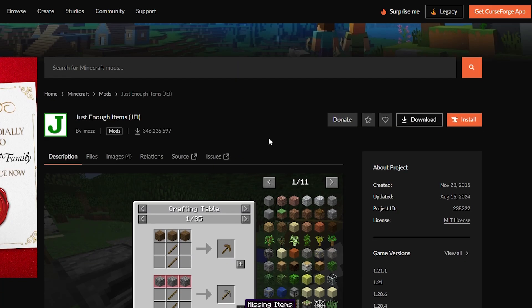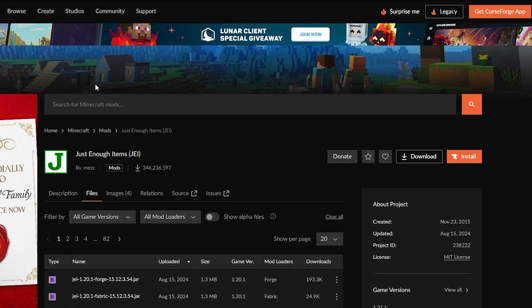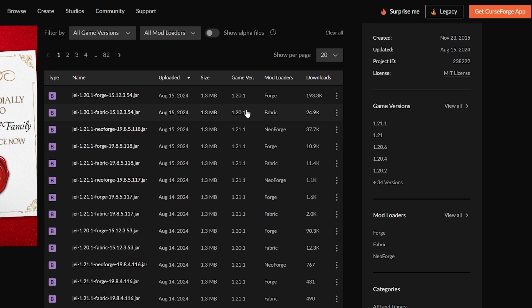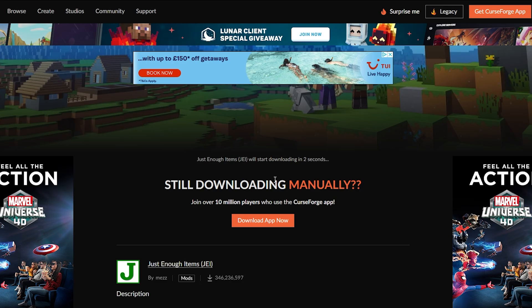I've already found the mod I want — Just Enough Items. Click on that, then click on the Files tab. Scroll down a little to find the version for our Minecraft — we want the Forge version for Minecraft 1.21.1. Click on the three little dots on the end and then click on Download File.